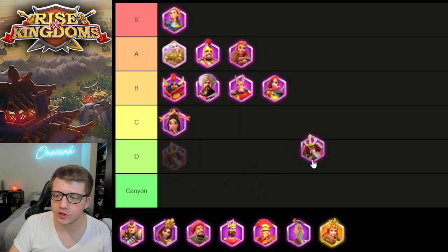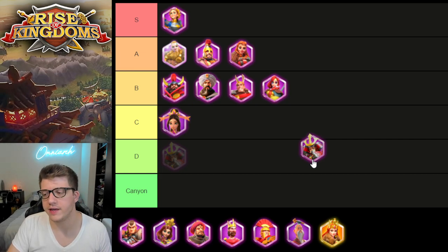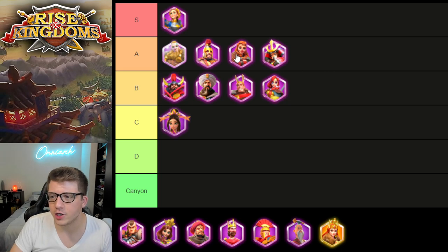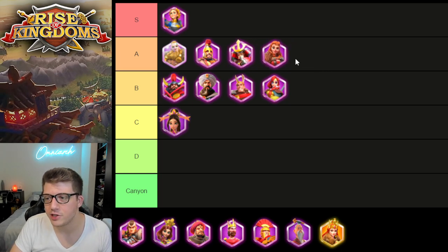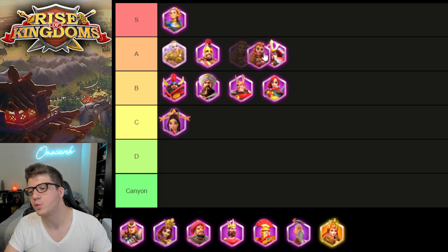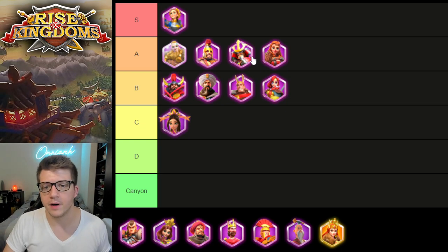Next is Kusunoki — her archer counterpart. He does a nice archer AOE with some damage over time. What's unique to Kusunoki is his ability to remove negative debuffs, which is really cool. You do see some nice use for Kusunoki in Sunset Canyon — usually a Kusunoki-Isongye pairing in the back row. It performs decently well mainly because of Isongye, but the AOE is decent too. He belongs in A tier. Kiera definitely deals more damage, but the removal of debuffs from Kusunoki is super unique, so I'm going to put Kusunoki slightly ahead of her.